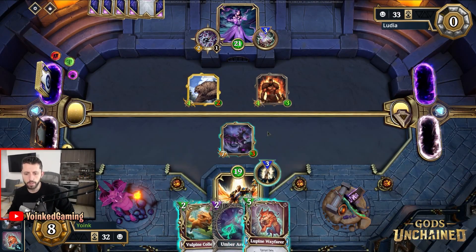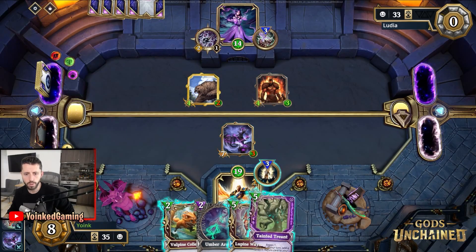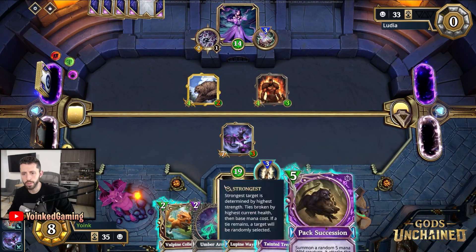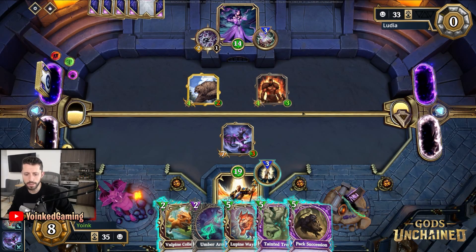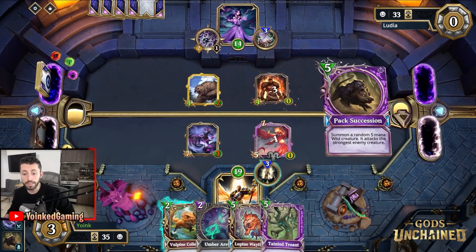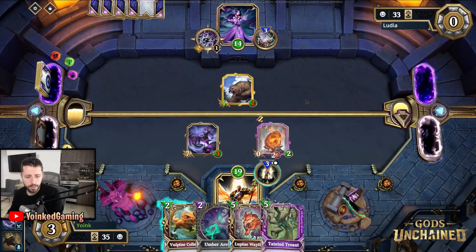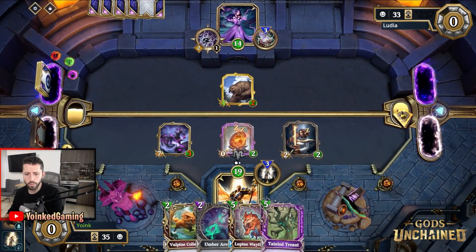The Lupine Wayfarer is very good. Let me first start by attacking my opponent. Do I just play Pax Accession here? Is there any chance we get something bad? No — I am going to play Pax Accession. That is insane value for us. We got the Rebirthing Phoenix! So honestly now I can either play the Valpine Collector or my god power. I think I'm going to go with my god power, then end my turn.